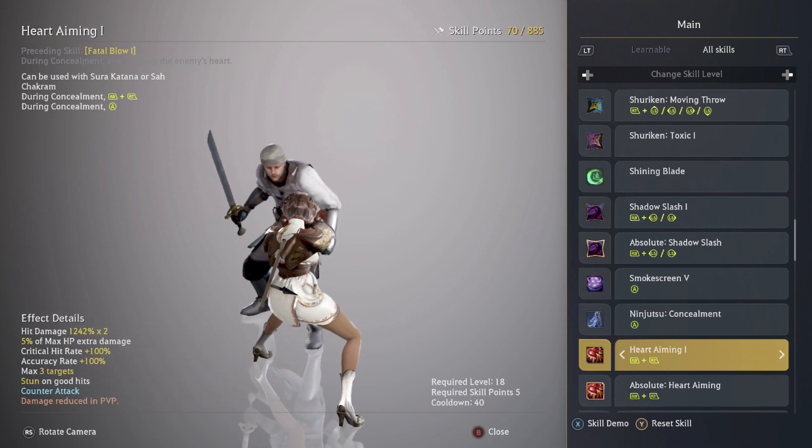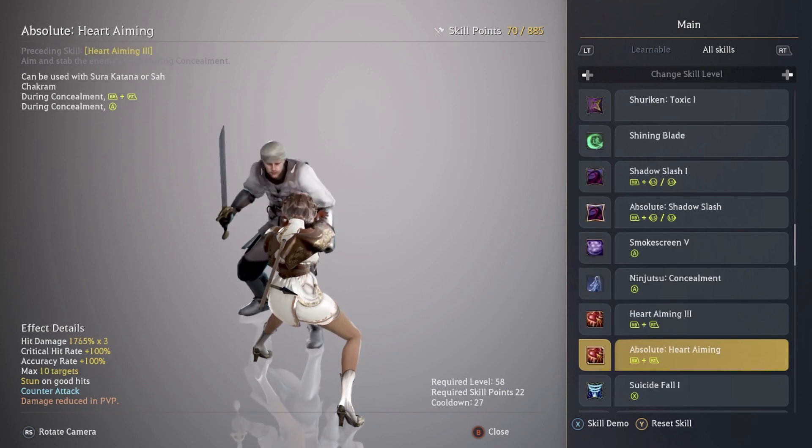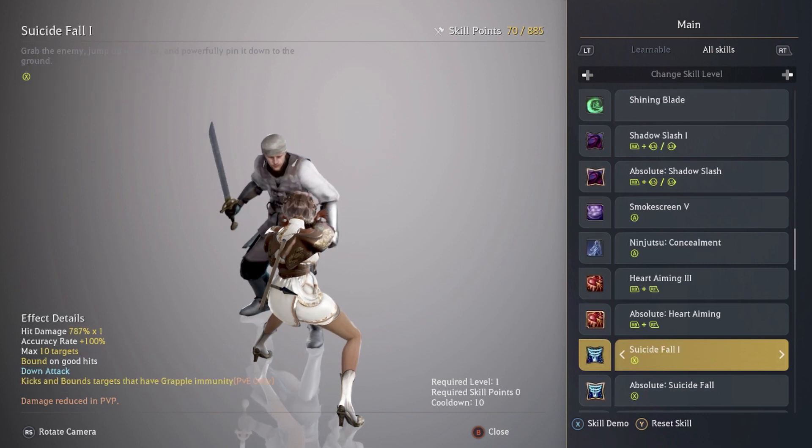Heart Aiming — I maxed this skill out and absoluted it. The absolute does 1,765% times three, with a 100% critical hit rate, plus 100% accuracy rate, and it stuns on good hits. It's an absolutely devastating skill. If you can get behind somebody and use this skill you'll do a lot of damage, so get really good at positioning yourself to use it. You definitely want to absolute this skill.